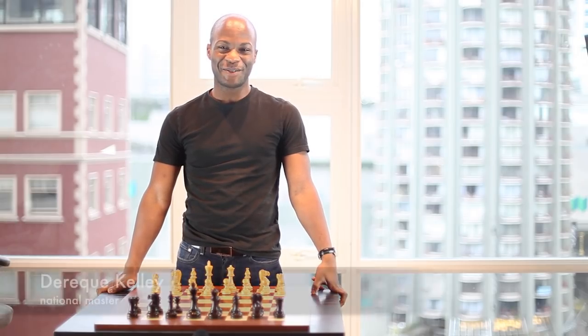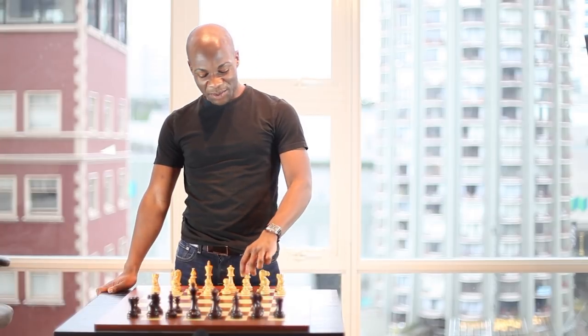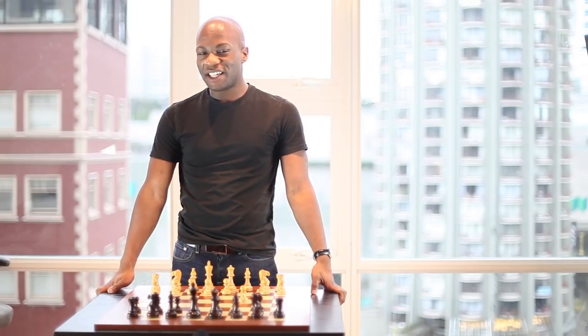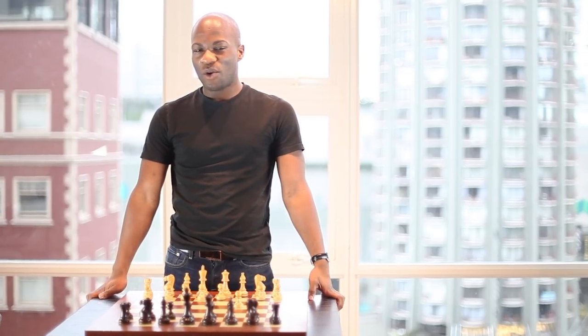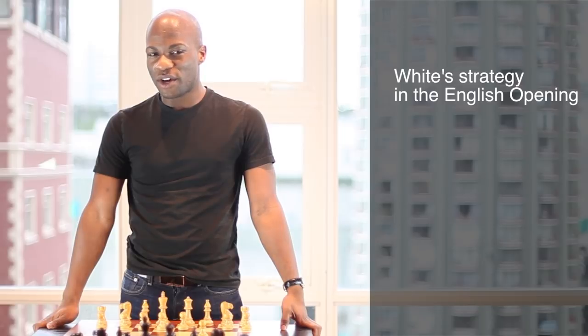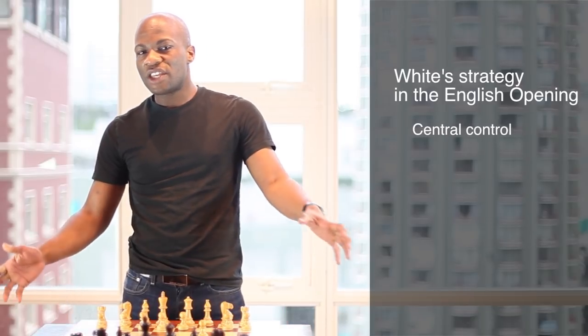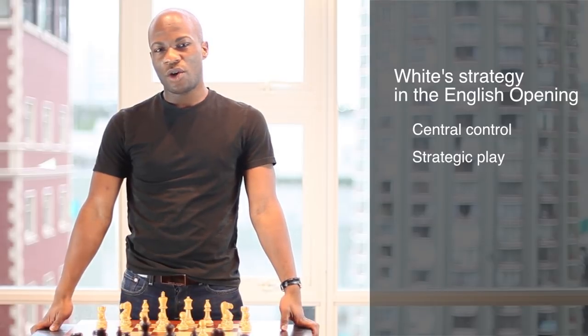Welcome to ChessOpenings.com. Today is all about the English opening. It begins with the move Pawn to C4. With this seemingly innocent introduction to the game, White is actually launching a deep strategy for central control, and he's also trying to steer the game towards positional waters in which his opponent might be less comfortable.